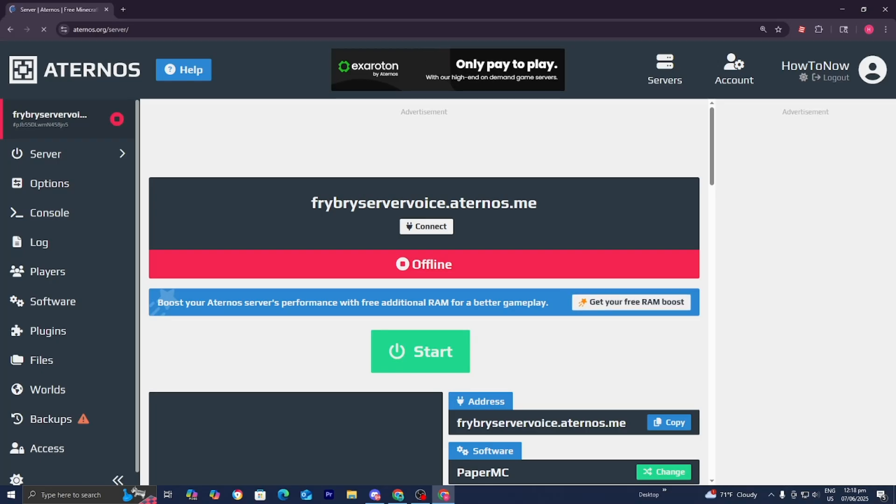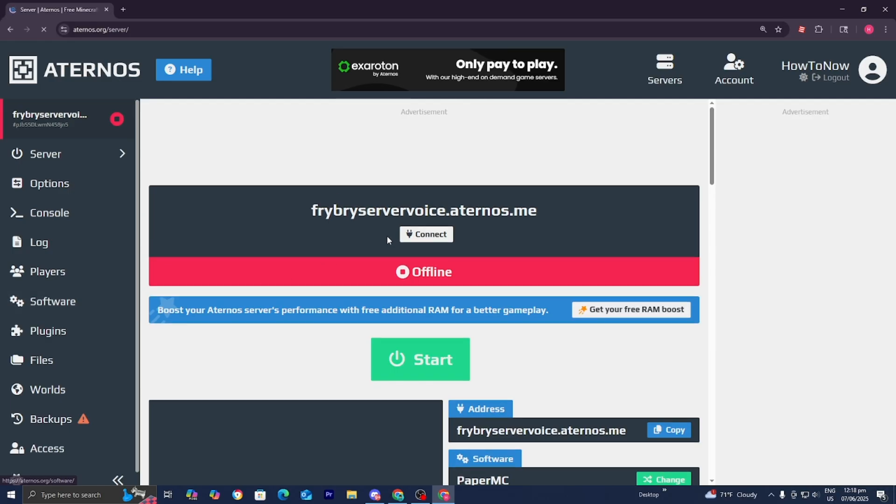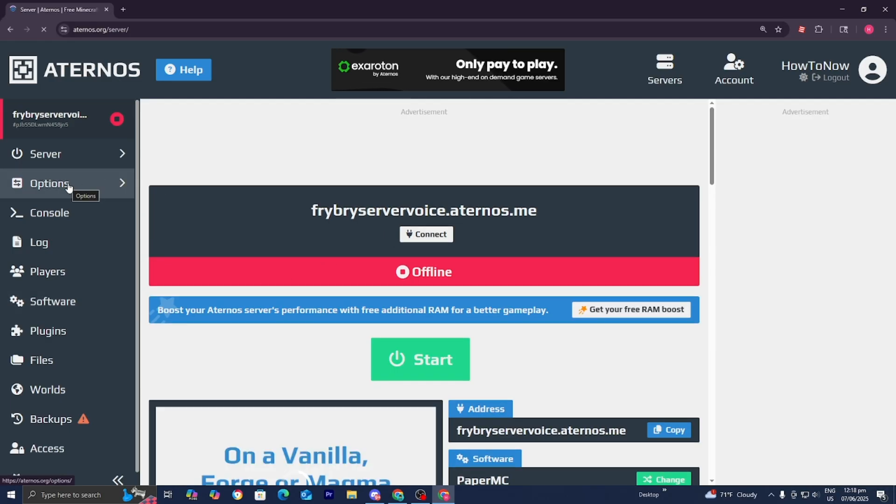In this video, I'm going to show you how to fix Eternals server lag. The first thing you want to do is load into Eternals, then go to the left menu and select where it says Options.